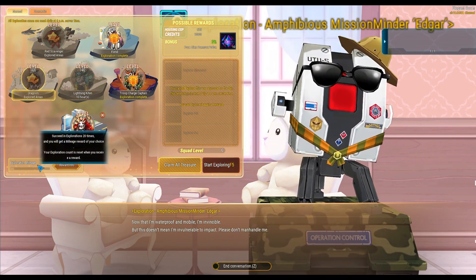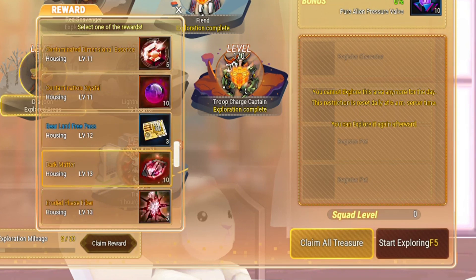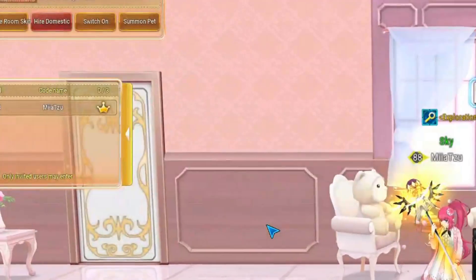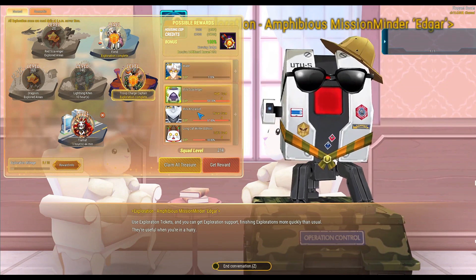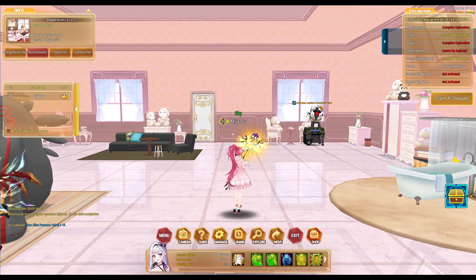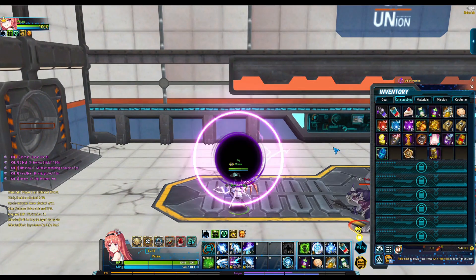In Housing, when you complete 20 explorations, you can go to the bottom left where it says Exploration Mileage, click on it, and it'll show you a list of items you can choose from. You can earn 10 Mallet Crystals from this — definitely a good thing to do on the side. When you put your characters in exploration, they will earn XP as well, so it'll always be nice to put in side characters and alts. This is something that people normally forget about, but it's something you can keep in mind.